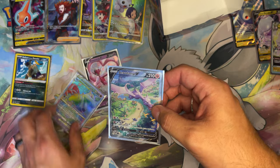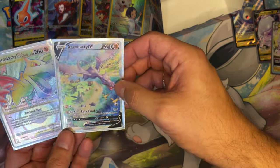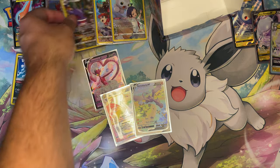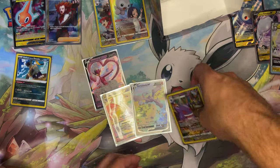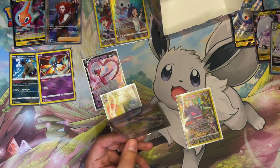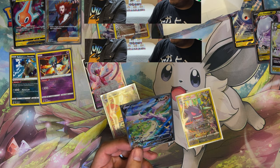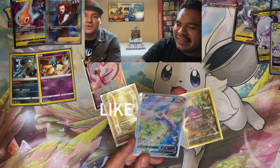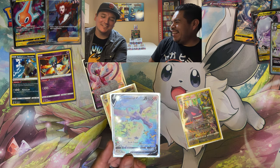Overall box verdict: some very cool cards. The best cards from the box are clearly the Aerodactyl V-Star hyper rare and the Aerodactyl alt art. Runner-up is the Gengar trainer gallery — very cool. But the winner today is the Aerodactyl. Thanks for hanging out, watching the video — comment, subscribe, stick around. Try to catch 'em all. Let us know how much we suck. Peace!